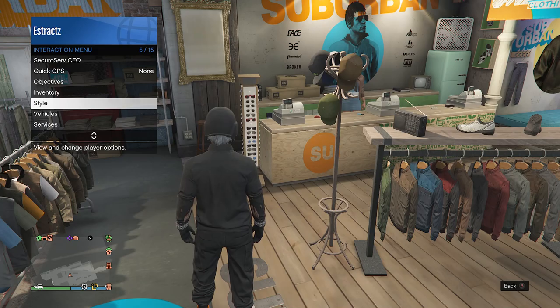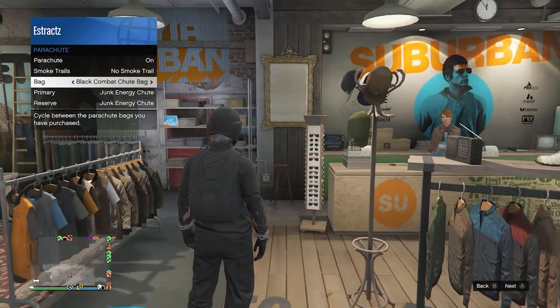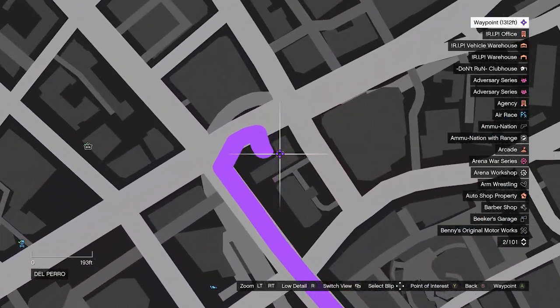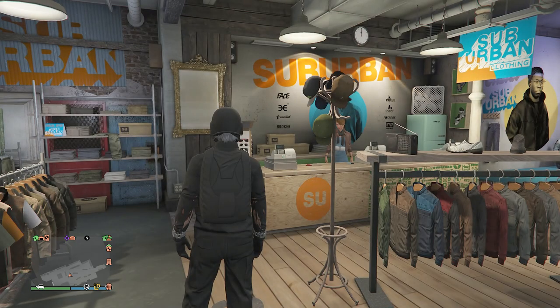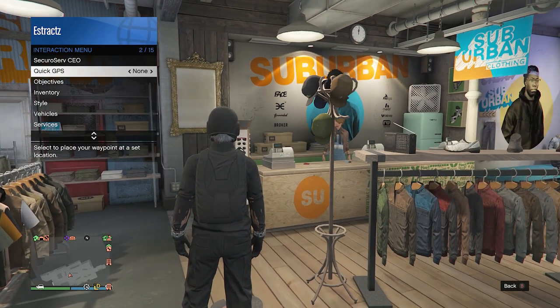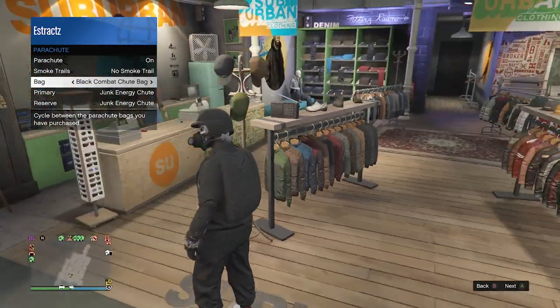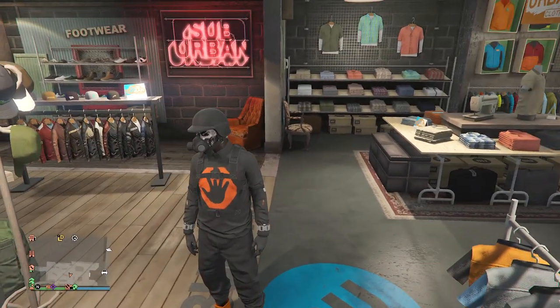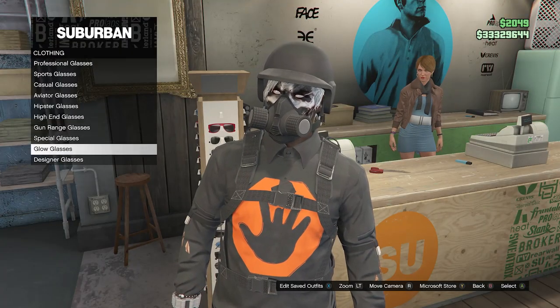Now we're going to equip the parachute. Pull up your interaction menu, go to Style, go to Parachute, set it to On, and set it to the Black Combat Shoe Bag. If you don't have it, go to the gun store, go to the front counter, go to Parachute, then Parachute Bags, and buy the Black Combat Shoe Bag. Once purchased, set it to On via the interaction menu. You should now see the rebreather and bulletproof helmet merge together.